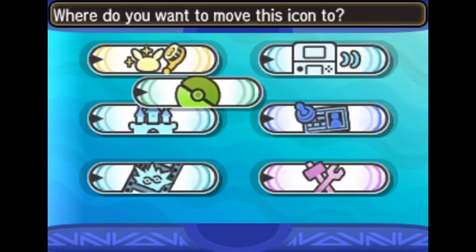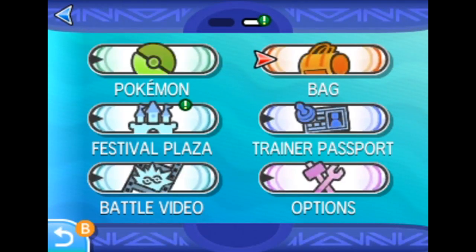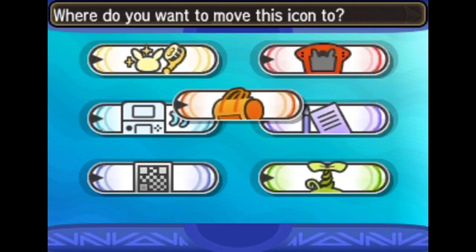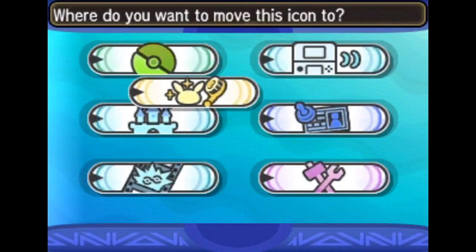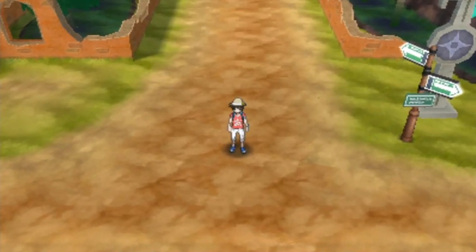I wish it wasn't such a throwaway thing, because they don't even point it out to you. It's just like — hey, you have a touchscreen so you can rearrange this how you want it. They never really talked about that in game or just in general. So in case you wanted to mess around with your X menu, there you go — that's a thing.